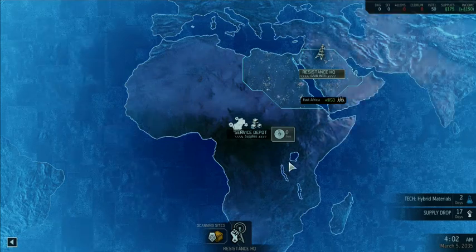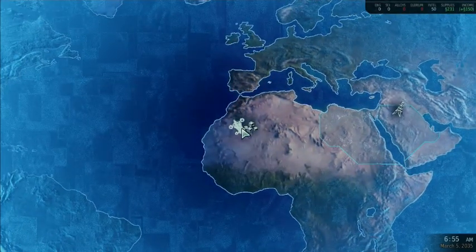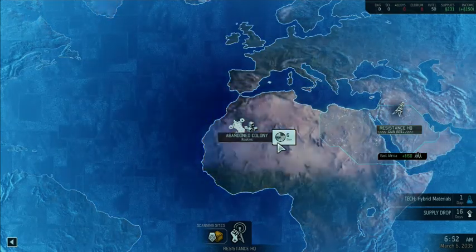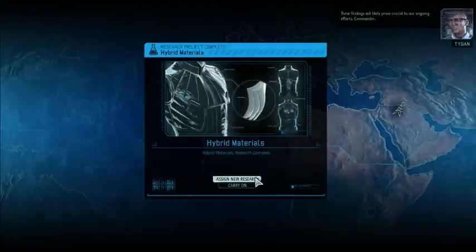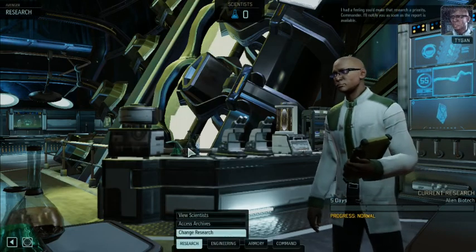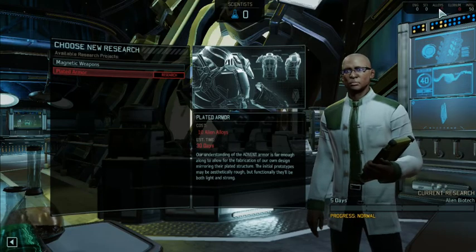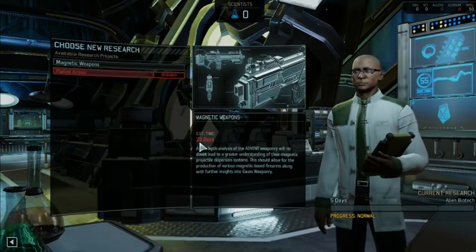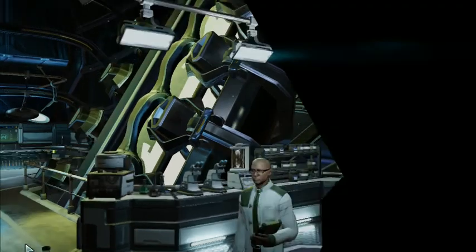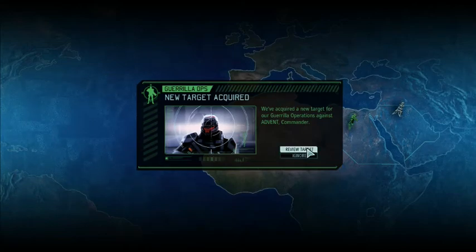There's a lot of different stuff going on at the same time, so we're gonna be bouncing around a little bit. We're gonna do the alien biotech here — researcher priority, commander. We actually don't have access to this one yet; we don't have any alloys, just one of the resources up here. This one we could do but it takes 28 days, so I'm doing these early ones first, just to keep up and get as many options as we can as soon as possible.